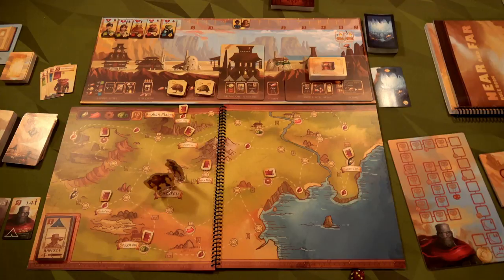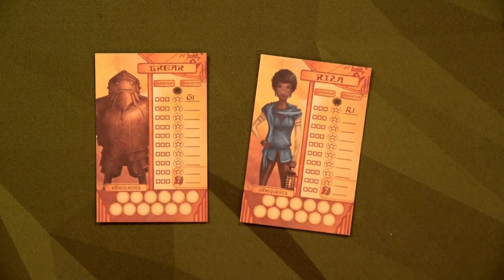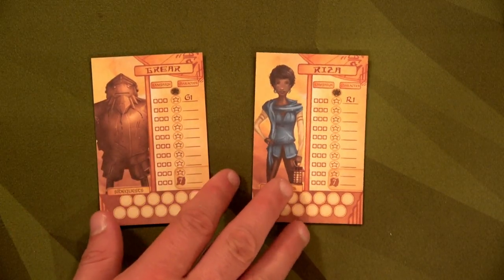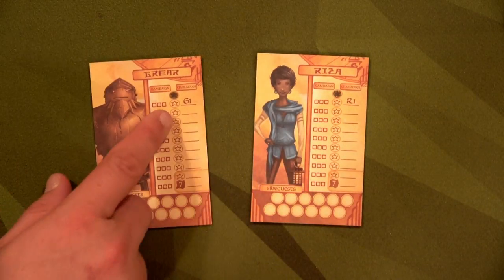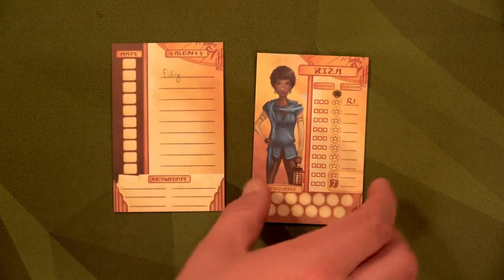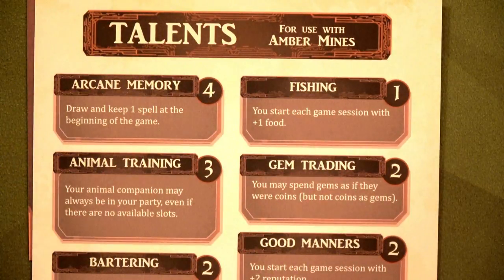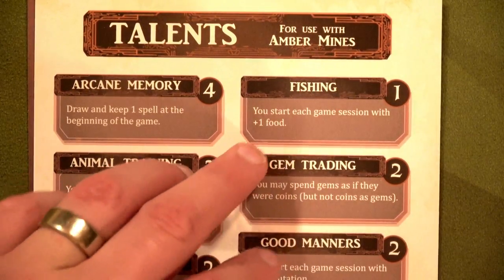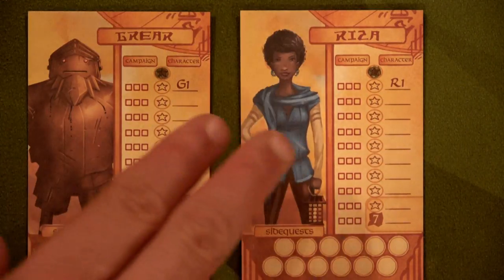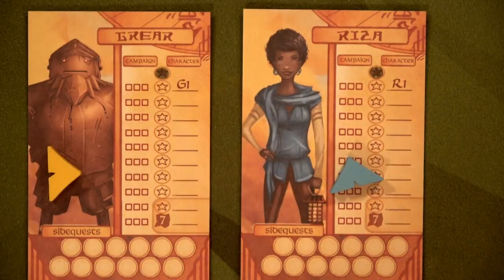When playing the campaign mode you're going to grab one of these character sheets. There is also a character mode where you're finding the backstory of your specific character and trying to achieve their goal, but I'm just doing campaign. We start out with one experience point that I'm going to use right away for the fishing skill — you start each game session with plus one food. Our two characters will be Greer, denoted by yellow camp tokens, and Reza, denoted by blue tokens.